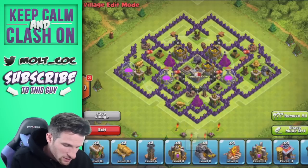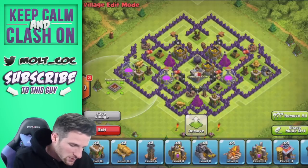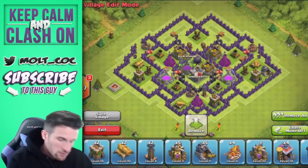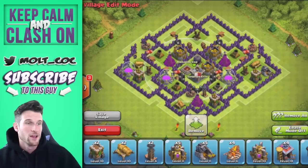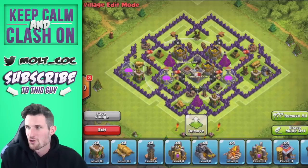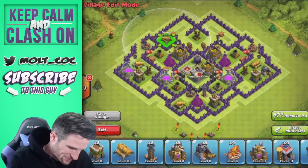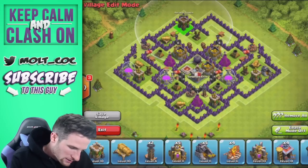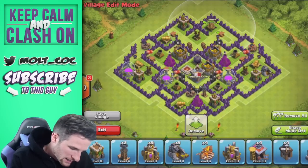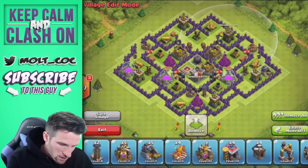I'm going to put one of my elixir storages right there — otherwise it would go in the middle. If you want your King on the outside, you can do that and bring your elixir storage in, but I want my King in the middle because he wants to be next to his dark elixir. Now we're going to continue bringing in cannon and archer, cannon and archer — spread them all around the base.